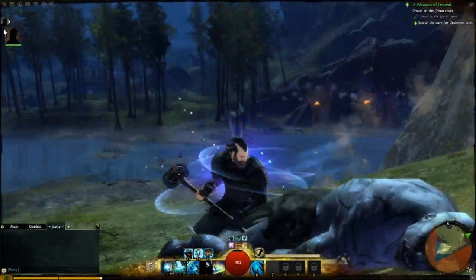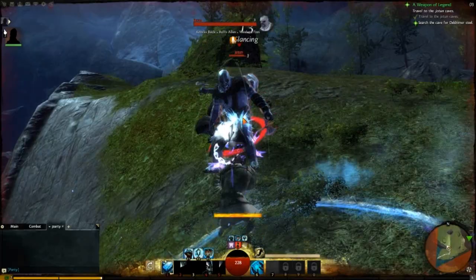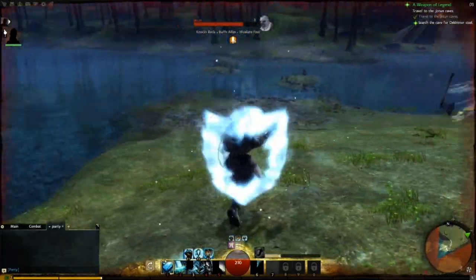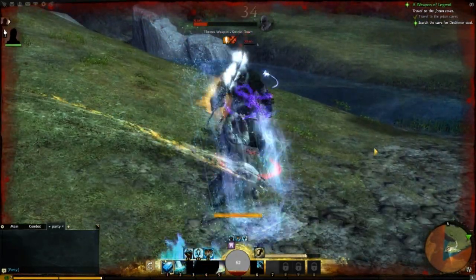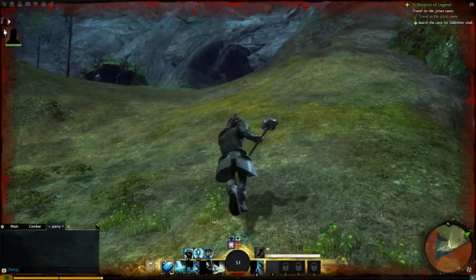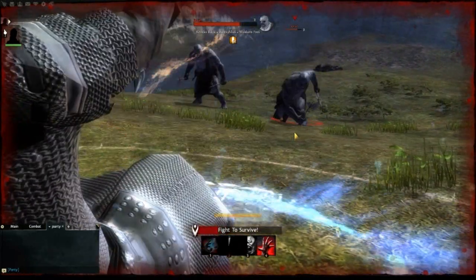I was far too busy leveling up to prepare. Oh, three together — will I make it? I'm fast! Roll away. Heal, please. Maybe fighting three Jotun at once wasn't a good idea. Apparently I'm not that tough — the end is near. Let's see if I can fight and survive. Close to dying. Where's my heal? I can't use my number five skill for some reason. This is a disaster.